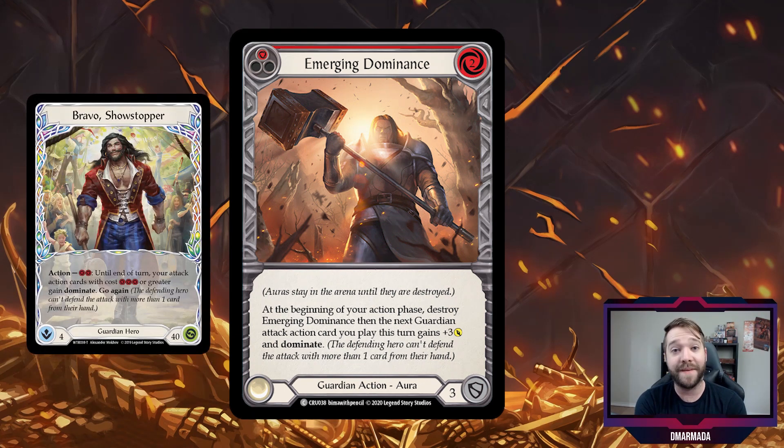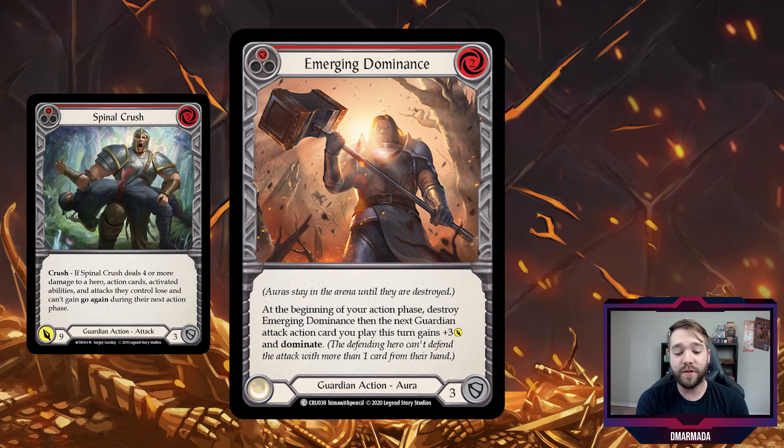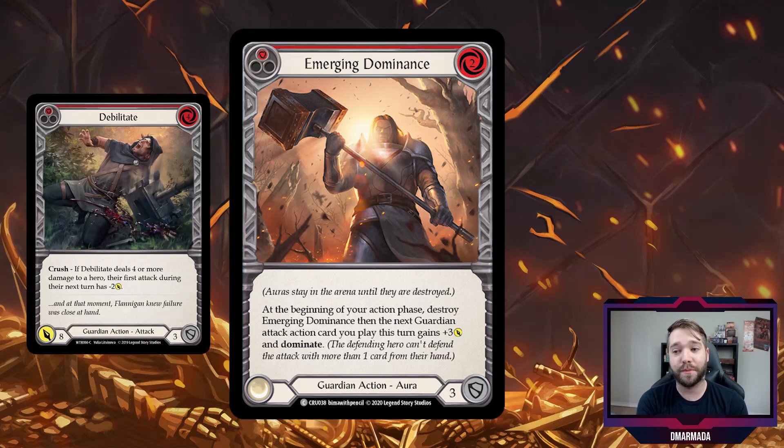At the beginning of your action phase you destroy it, and then the next Guardian attack action card you play gains plus three and Dominates. It's kind of like using Bravo's hero ability and floating it to the next turn. You can stack multiple of these on a given turn and wait, then on the next turn just go for it. You could play two of these pitching two blues, then on your following turn give whatever Guardian attack action you play plus six and Dominate.